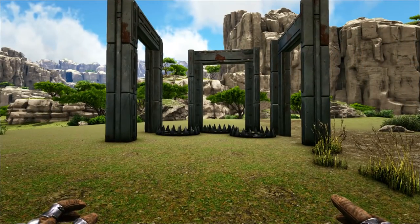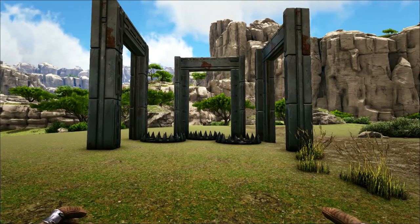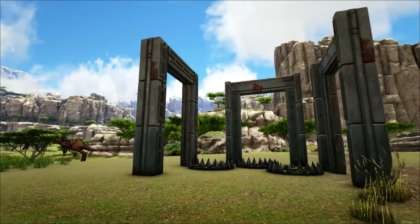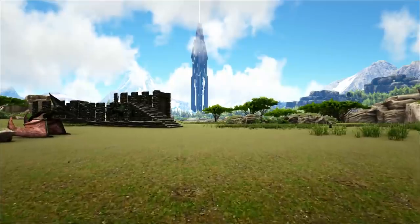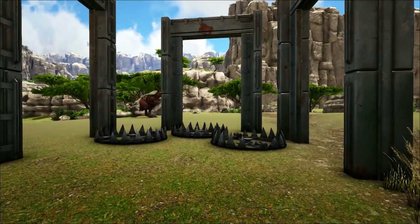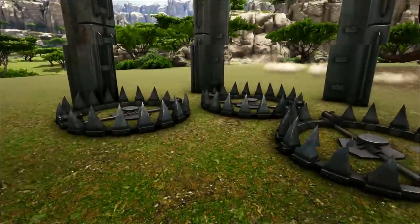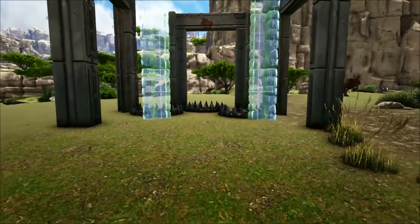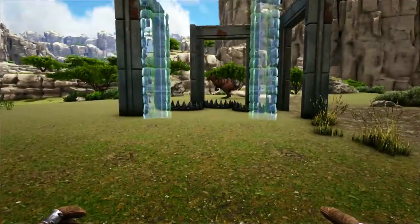For this next trap you will need four metal dinosaur gateways, because you will be trying to trap a Giga. You can use this trap to try and trap other larger carnivores like Rexes and Spinos, however this one is more expensive because you'll need to build it out of metal. I would say this one is exclusively for Gigas — it's probably the cheapest easiest trap you can use to tame a Giga. You need four dinosaur gateways and a couple of bear traps. Stick the bear traps as close to the other end as you can, kite the Giga into the trap, get it stuck in the bear traps, and then close down the fourth dinosaur gateway.